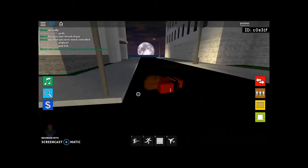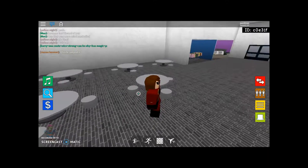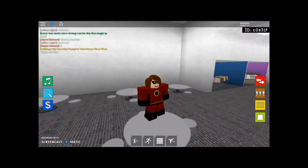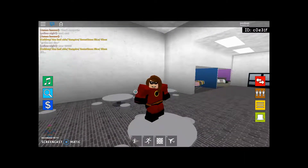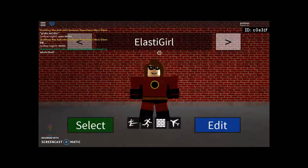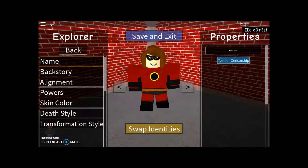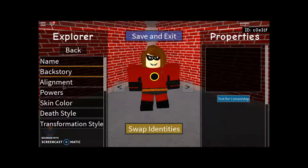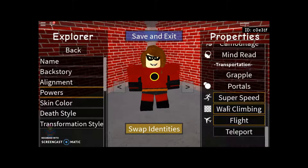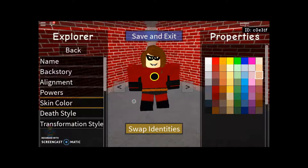That's the abilities — that was a glitch. Stay tuned for the end of this episode and I'll give you guys a sneak peek of an easter egg that only I know. Basic information: her name will be Elastigirl, backstory will be nothing, assignment is good lawful, powers are martial arts, super speed, wall climb, and flight. Skin color is average white person skin color.